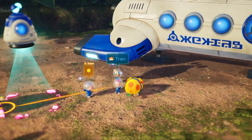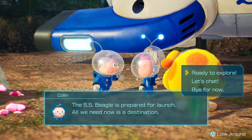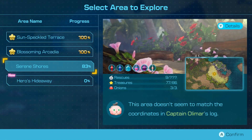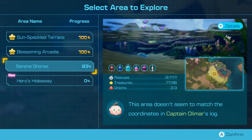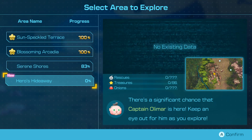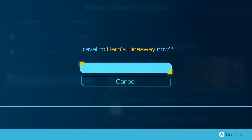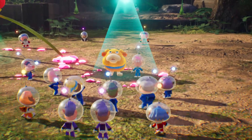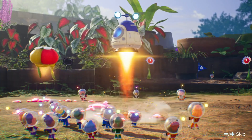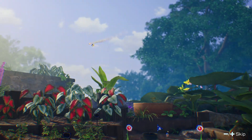We're going to go back to continue exploring by talking to Collin. We are going to get ready to explore the next region of the cycle. Serene Shore is looking pretty good — it's only 83%, so we can come back to Serene Shore later. There's nothing we can do in Serene Shore right now. Now here we are heading to Hero's Hideaway. There's only 86% of the treasure above ground that we have to search for. Let's take them all to Hero's Hideaway and keep this game rolling.